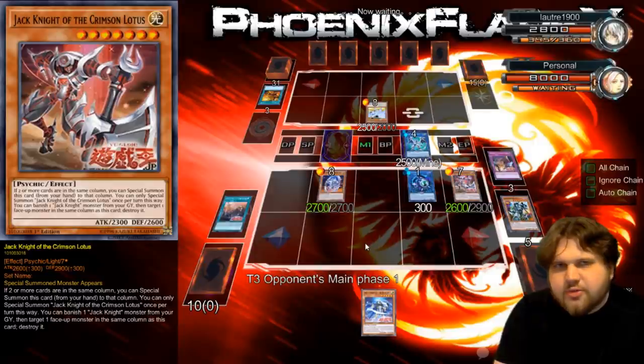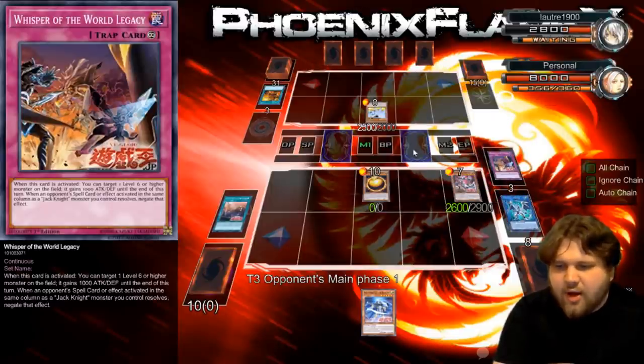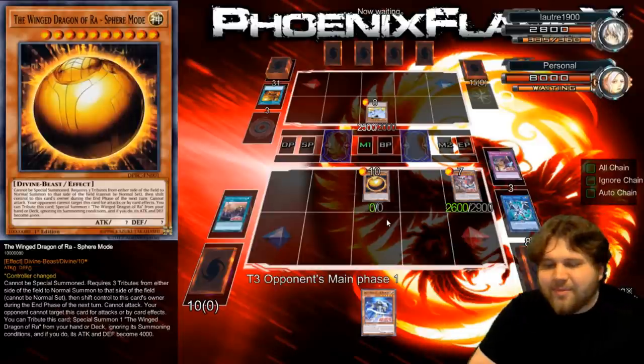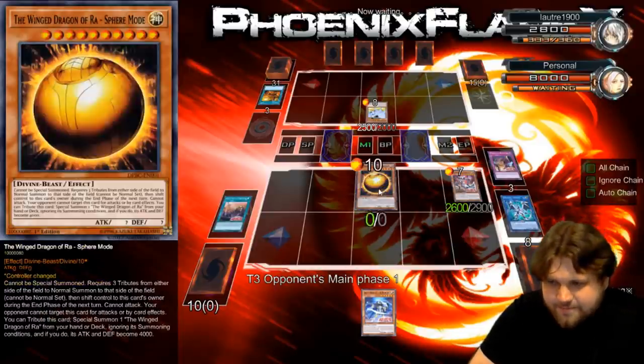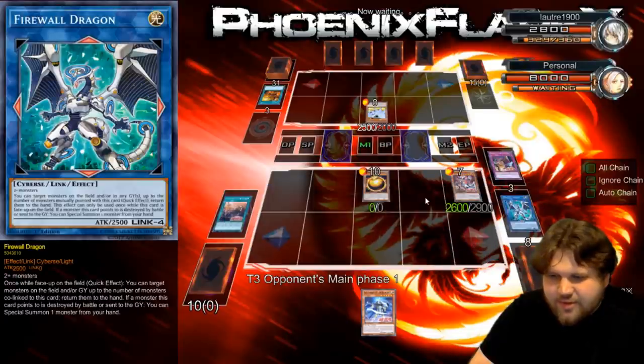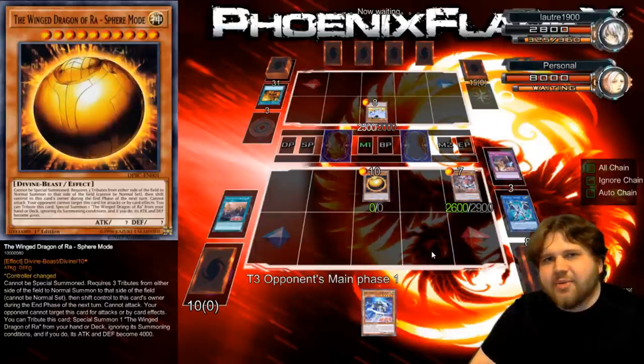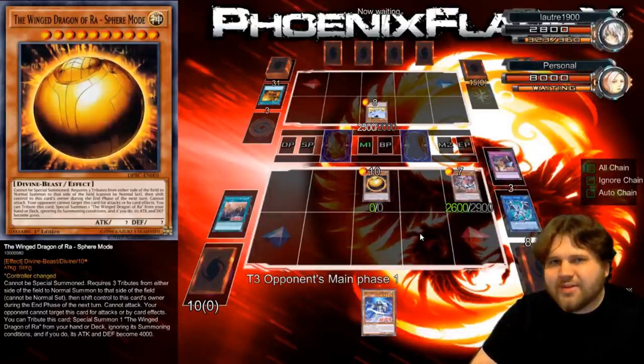The deck stands on its own as its own engine with all of the effects of the dudes you're summoning. But then on top of that — really? He's main decking Sphere Mode. Okay, cool. That doesn't really do anything for you other than give you something you can just easily kill, but still, man, who main decks raw Sphere Mode? Return of the Dragon Lords to bring back your Dragon Spirit of White — you can now banish my field spell.